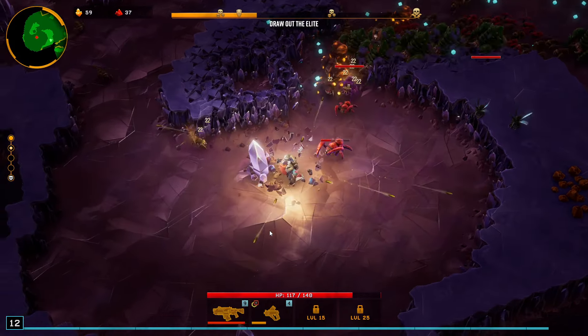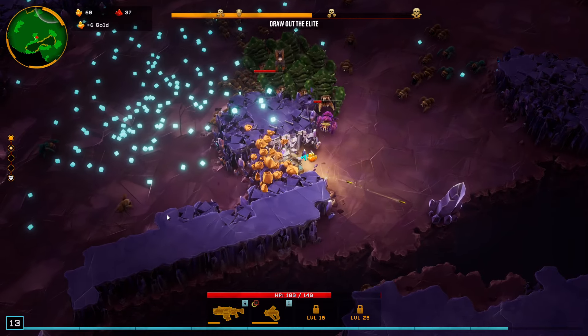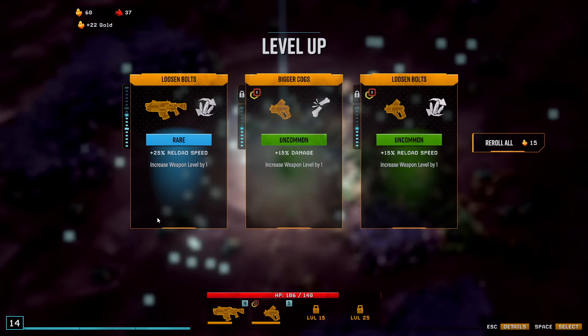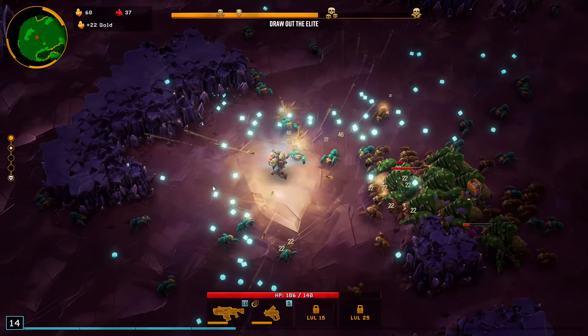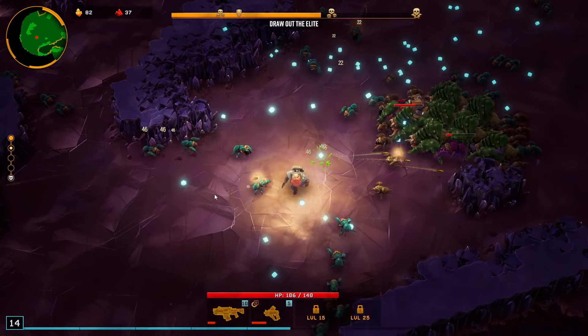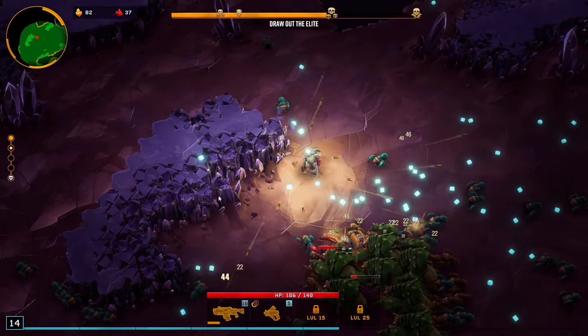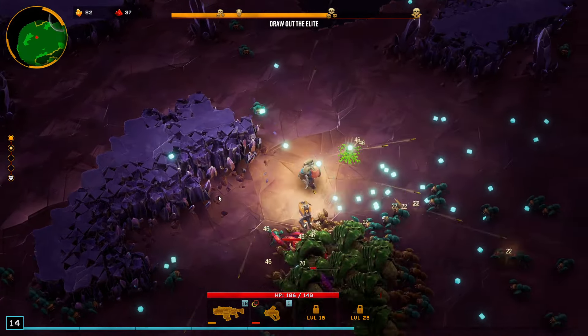Which ones are blowing up? The red ones, I think? I'm going to run back this way to collect all this XP. We'll do reload speed. I'm going to run up this way and then kind of come around here. On the mini-map there's a circle — I didn't even realize.